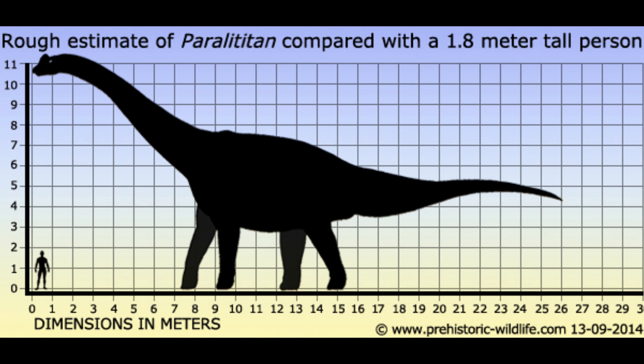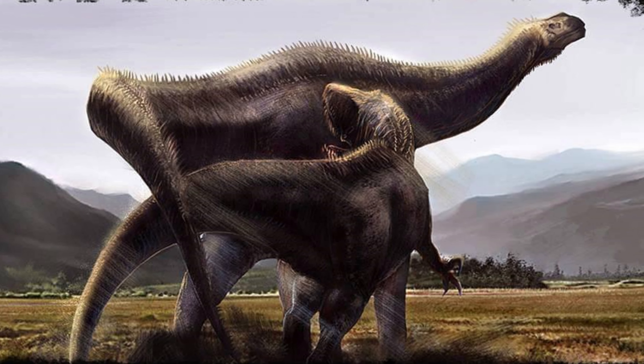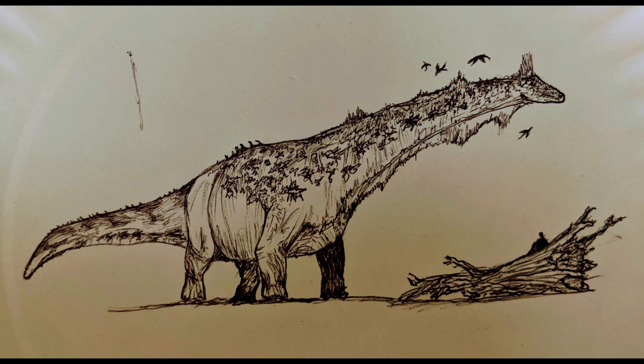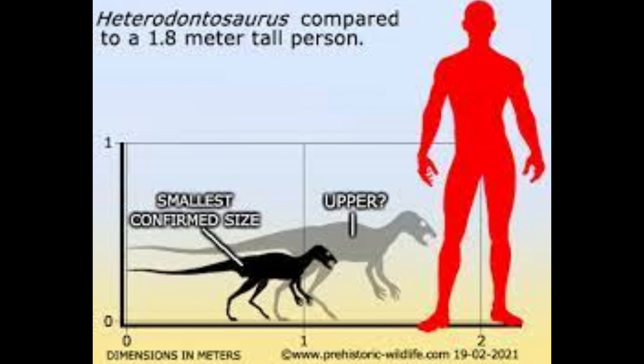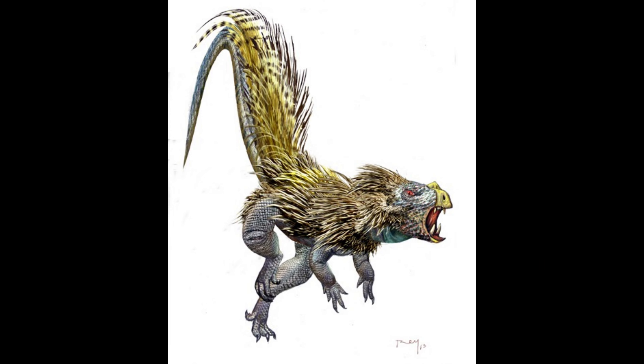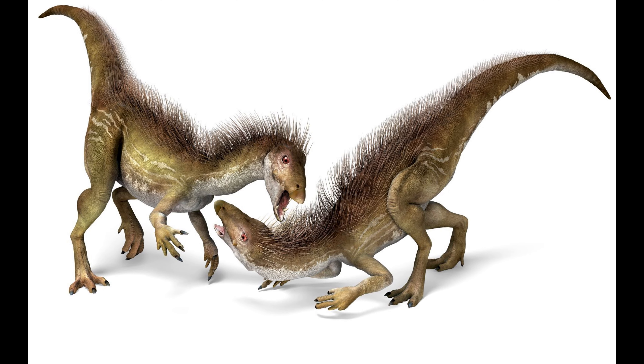Paralititan was a giant titanosaurid that lived in Egypt, and it would offer us another sauropod. It could even have armor on its back if Frontier wants to take some creative liberties, as it is sometimes portrayed with armor. Heterodontosaurus was a small feathered dinosaur that lived during the early Jurassic, one that many people have been asking for, and it would offer us another smaller species.